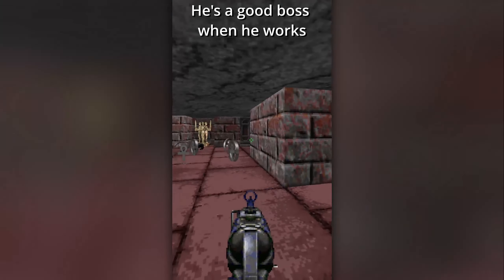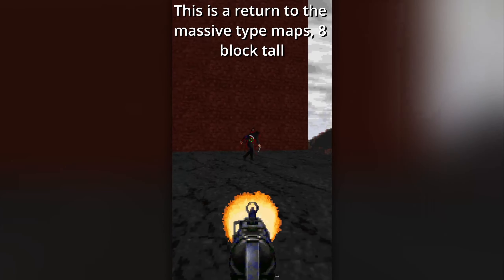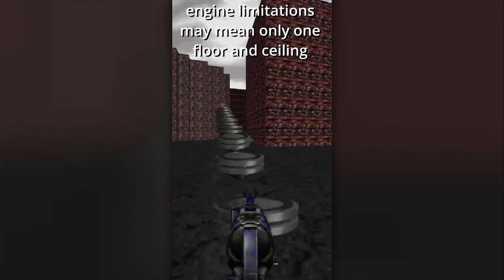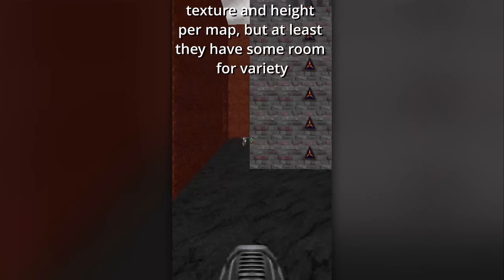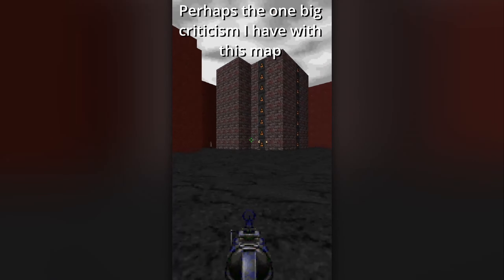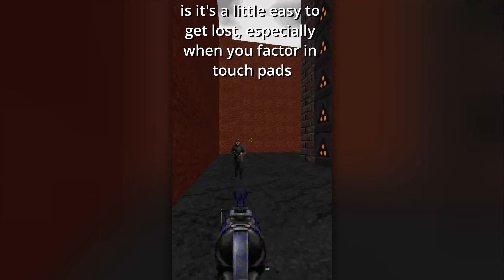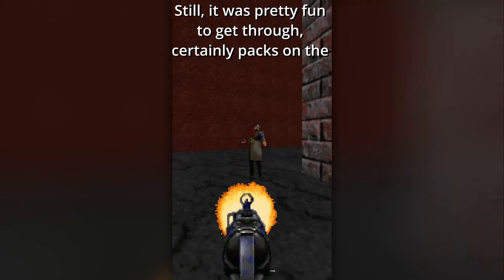It's time to get stone skin in E2M5, Rocky Plateau! This is a return to the massive type maps — 8 blocks tall with an outdoor skybox, which just further adds to the sense of scale! That's the beautiful thing about Rise of the Triad: engine limitations may mean only one floor and ceiling texture per map, but at least they have some room for variety! You can have dark 1-block-high halls and then bright 8-block-high behemoths, and it gives it more personality than you'd find in Wolf 3D! Perhaps the one big criticism I have with this map is it's a little easy to get lost, especially when you factor in touchpads. Still, it was pretty fun to get through — certainly packs on the enemies — and the Ludicrous Edition's updated map really helps getting around!